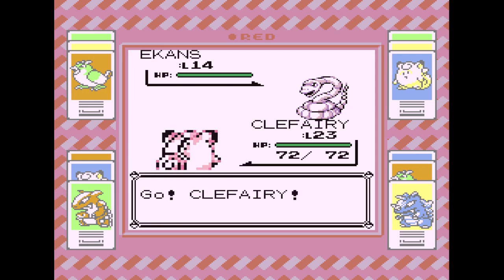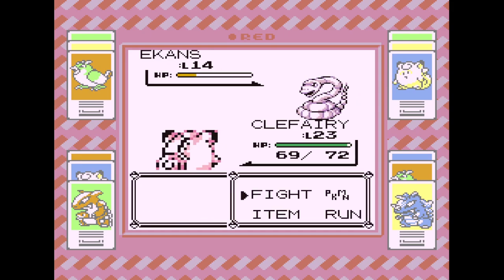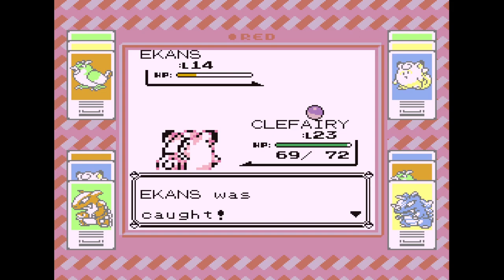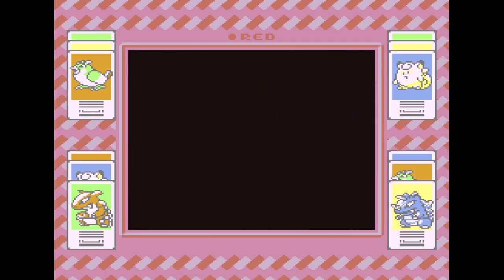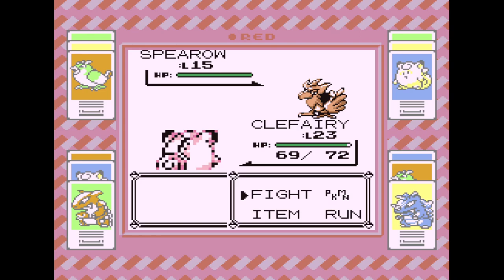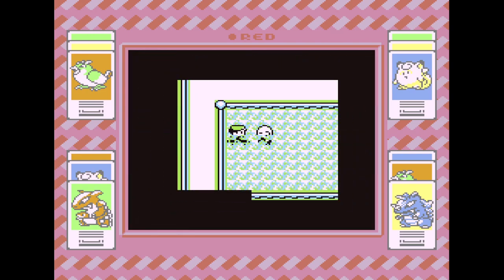Ekans — let's try again. Just do the Pound and try to weaken it. Another Gambler — these guys should really go. I love Graveler, Graveler's super cute. Let's go with a Double Slap. Roar — it did not work. Let's go with the Pound to finish him off.